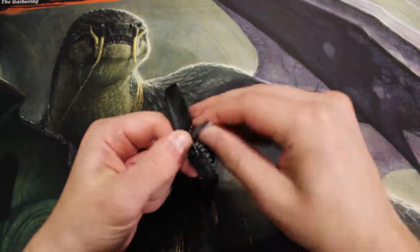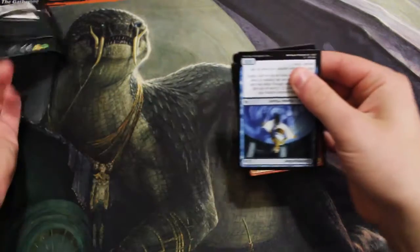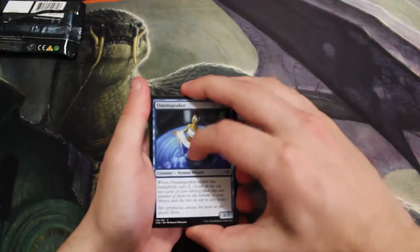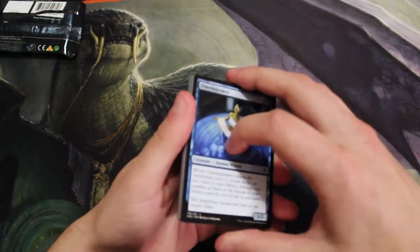That being said, there's still things like Leovold in here, and Show and Tell is in here. I do think Leovold is at the top of the price chain, but I think Show and Tell is just under it, so hopefully we will get one of those.